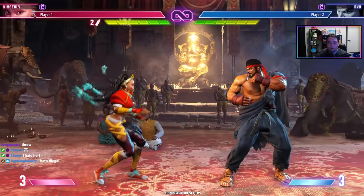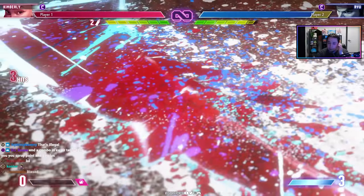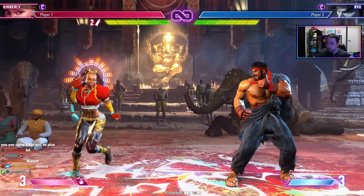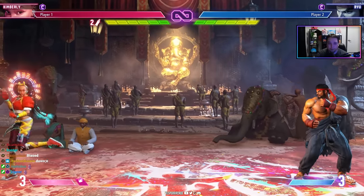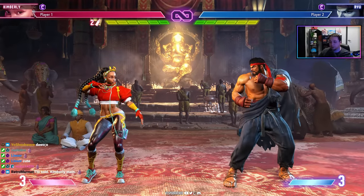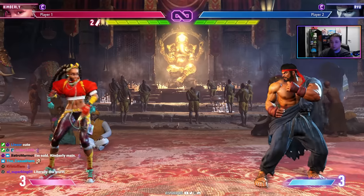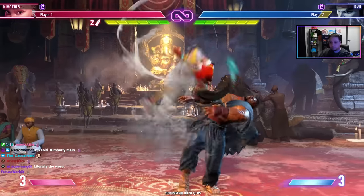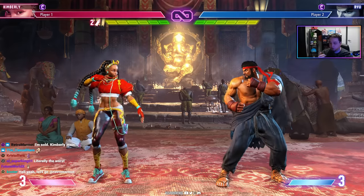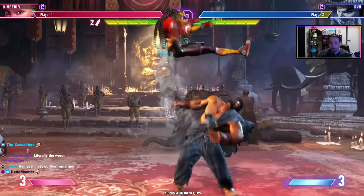One more thing: Kimberly's level three super gives her a permanent buff — increased movement speed and damage boost for the rest of the match, plus a music change. She even dances while moving around. Her fate in this game will largely depend on how crafty players are with her options and whether they can adapt as opponents figure out her toolkit.